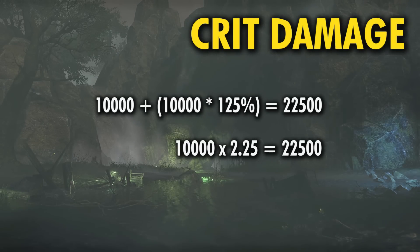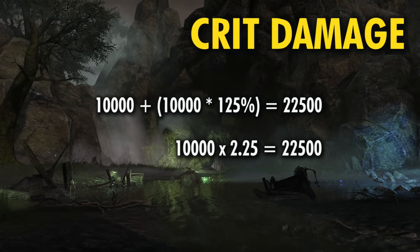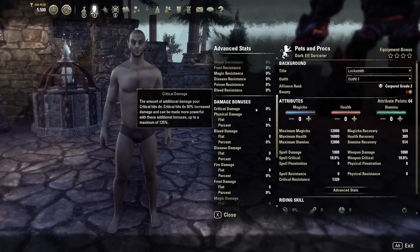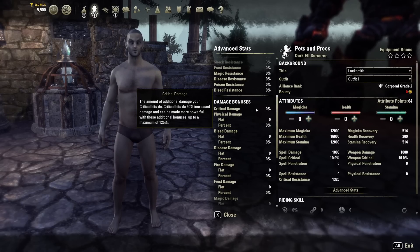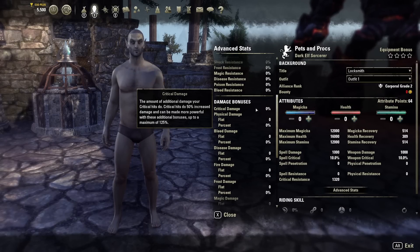So while you could build higher than that, anything beyond this amount will be wasted as you won't see any further results. With that 10k hit, at the crit damage cap we'd hit for 22.5k damage whenever we land a critical strike, up quite a bit from that base of 50% extra damage. I do want to point out that this is noted in the in-game settings under the Advanced Stats tab — both the base crit damage and the crit damage cap are written there. However, under your damage bonuses where it shows your crit damage, this 50% is not included for some reason. So just keep in mind that whatever number you see there, you'll have to add another 50% on top of it.